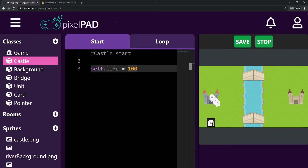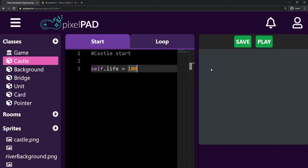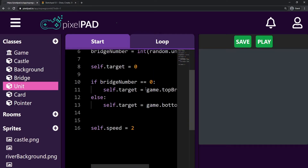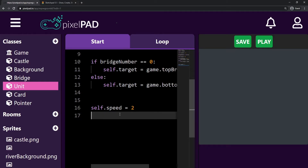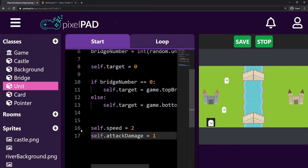You can see that when I press play it hasn't changed anything yet. But now we're going to make my unit able to deal damage to my castle whenever it touches the enemy castle. So I'm going to go inside my unit — to make my unit deal damage, my unit needs an attack damage, an amount of damage that my unit will give or deal. So after I set the speed here, I will also have attack_damage, and this will be equals 1 for now. My unit now has an attack damage, and my castle has a life, but we are not yet dealing the damage to the castle.